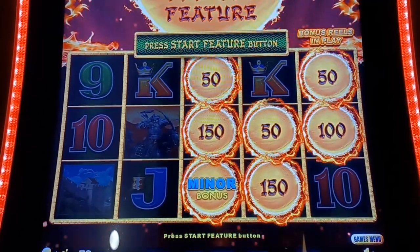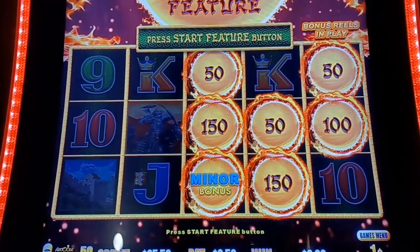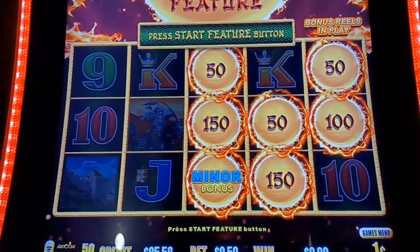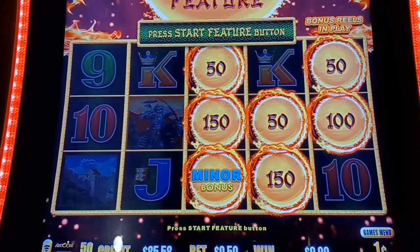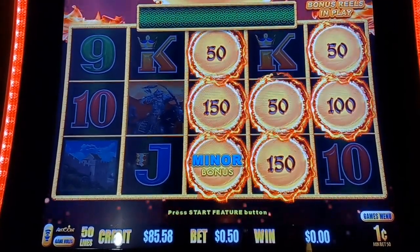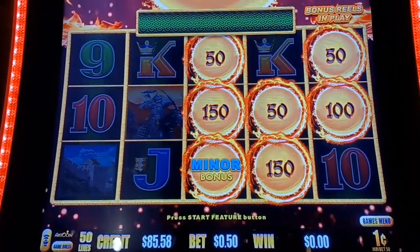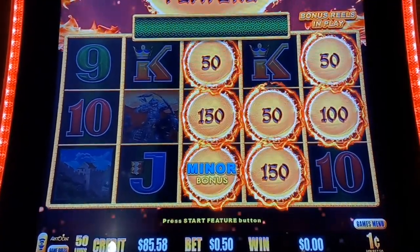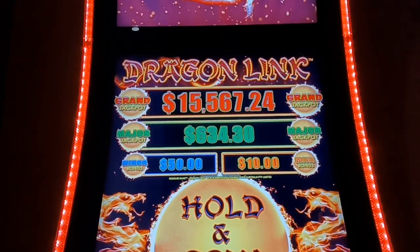Hi guys, look what I got! Blaine here from Spinning Winning Slots. I sat down, hit a $100 ticket, almost $15 in, and it dropped me the minor. I am of course playing Genghis Khan here by the bathroom at Hartford, Michigan at Four Winds Casino. This machine loves me. Here we go — that's what we're playing for.